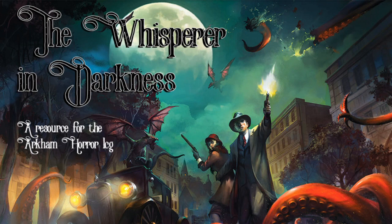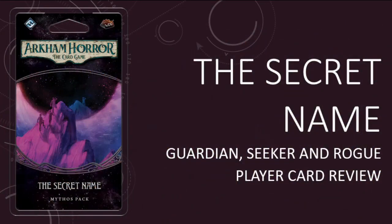The stars are right and that means it's time for another episode of the Whisperer in Darkness. I'm your host, the Man from Lang. Thank you very much for joining me today. On this episode, I am reviewing the Guardian, Seeker, and Rogue cards in the Secret Name, the first Mythos pack in the Circle Undone cycle. I'm reviewing the new gold multiclass cards separately, so that means there will be three cards in this review. If you enjoy what you hear, remember to like, comment, and subscribe. There are spoilers throughout. Keziah Mason and Brown Jenkin are on the prowl, so let's get started.